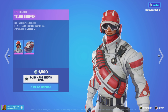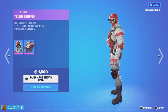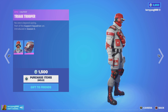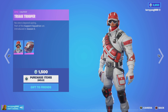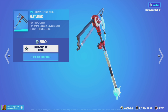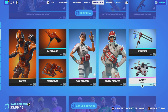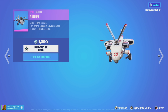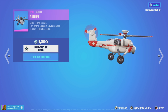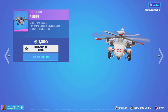The Triage Trooper is back as well — no one is beyond saving, introducing Season 7. The Flatliner Harvesting Tool goes with it. Last but not least, also part of the Support Squadron set is the Airlift Glider, which looks like a medic helicopter, for $1,200 V-Bucks.